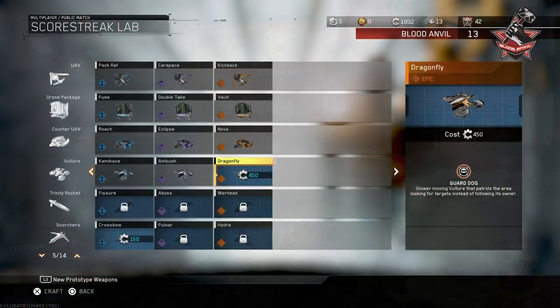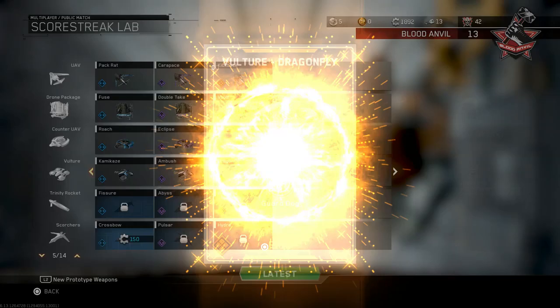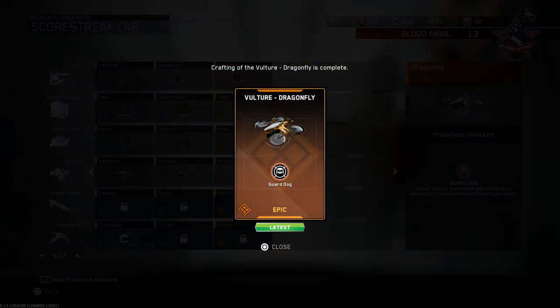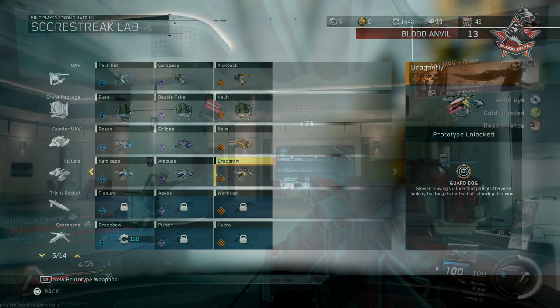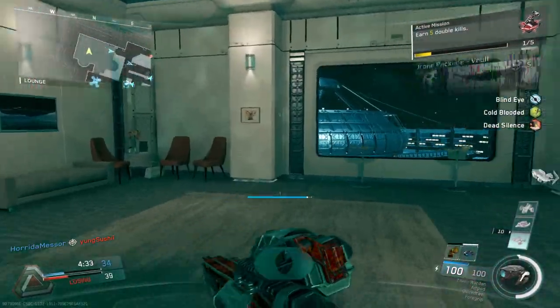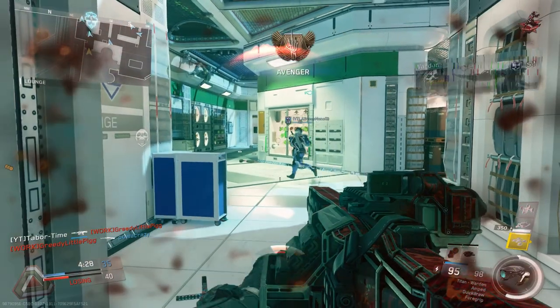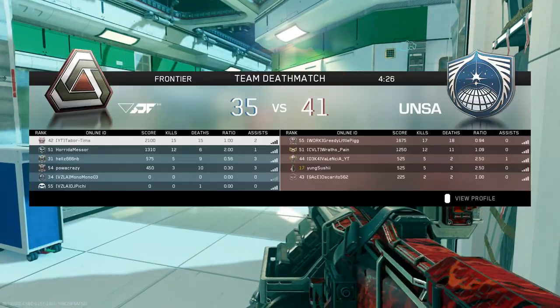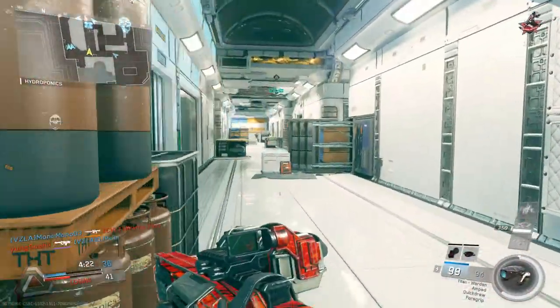Lastly, we have the epic variant called the Dragonfly, which can be crafted for 450 salvage. This one has the Guard Dog perk, which makes the Vulture move slower but allows it to patrol an area looking for targets instead of following you. While it's true that all the Vultures are more or less a set-it-and-forget-it scorestreak, this one is a souped-up version of that mentality — instead of depending on your own movements to find and kill enemies, it has a mind of its own.